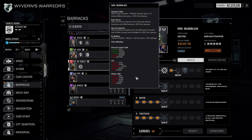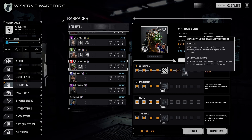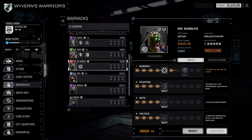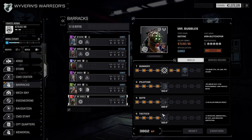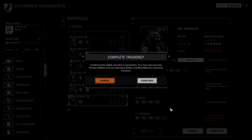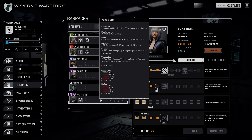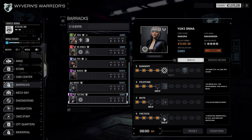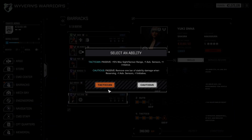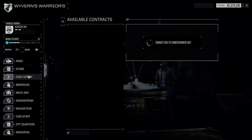Mr. Bubbles is going to go straight here and get one of those two skills. We're going to get better sensor and sight things so we can actually shoot well. The only other mech warrior I want doing things - I'll have the tacticians there as well. Let's go to the command center and see what missions we've got.